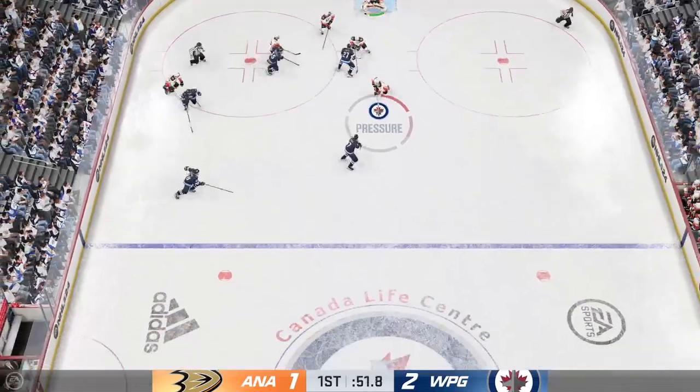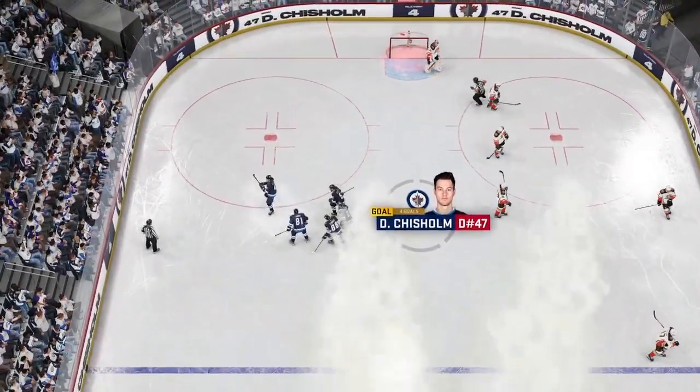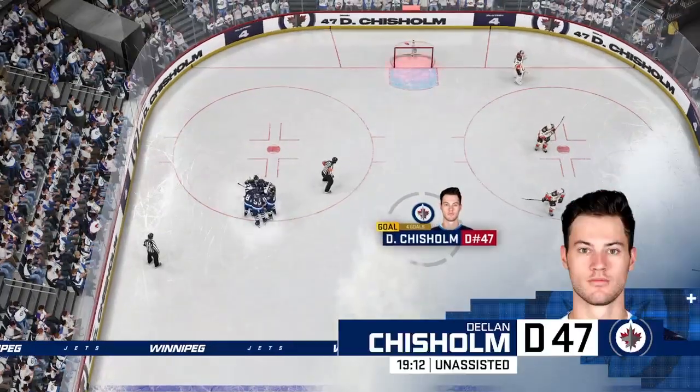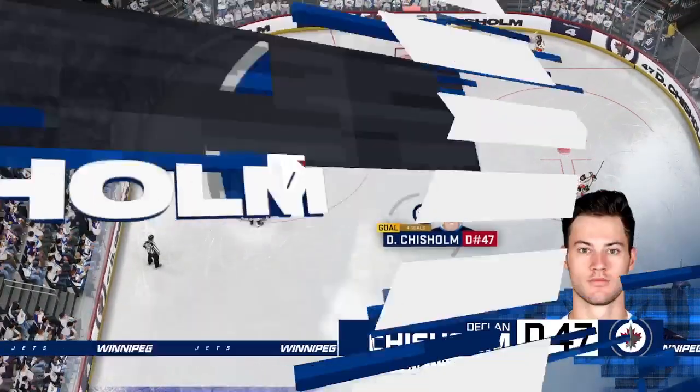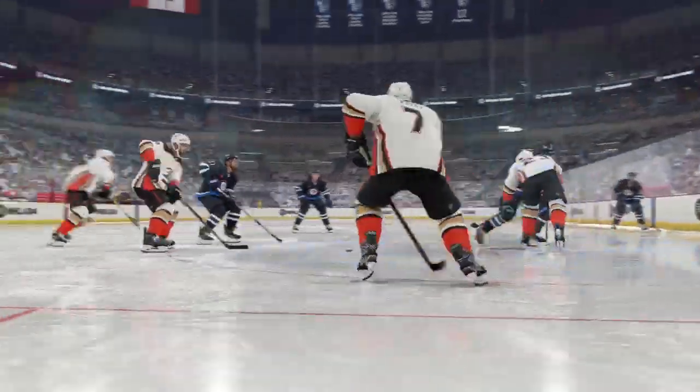The Ducks win the defensive zone faceoff — they score! What a counterpunch by Isara! You know the coach is going to love this quick, timely response. When you look down your bench, you've got to know there's personnel that can go out there and provide some energy for your team. They just did it.